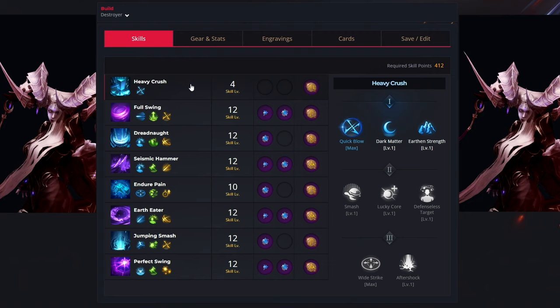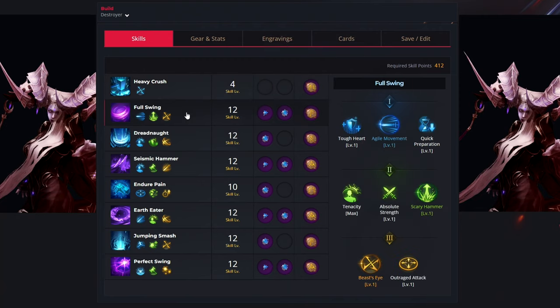For the first ability we have heavy crash and we want to use just 4 levels to unlock the quick blow. For your gems you don't want to select anything, and for your rune you want to get the rage. For the second ability we have full swing and we use 12 levels to select the agile movement, scary hammer and beast's eye. For your gems you want to get both — one for cooldown reduction and the second one for damage increase — and for your rune you want to get the overwhelm.